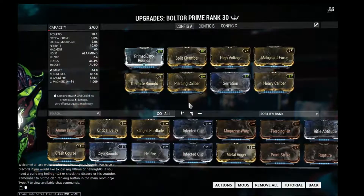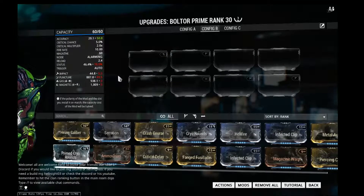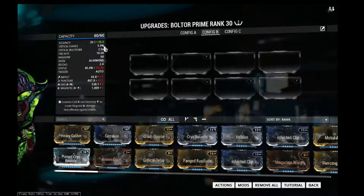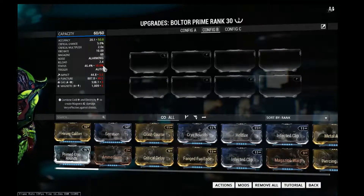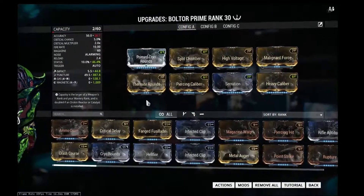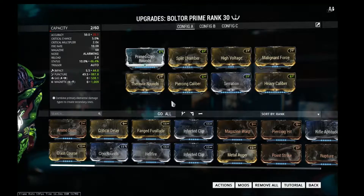Now the Bolter Prime's stats are not the greatest. It has a 5.0% critical chance, a normal critical multiplier, 10% status chance, and it is a puncture-based weapon. So it's not the greatest. If you're wanting to do anything with this gun, it would have to be a status build, which is precisely what I've done.